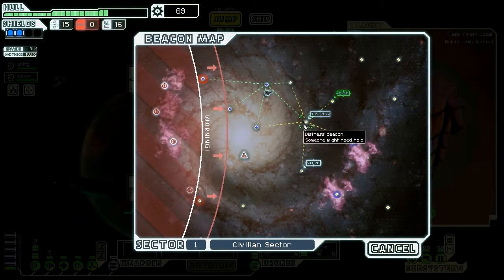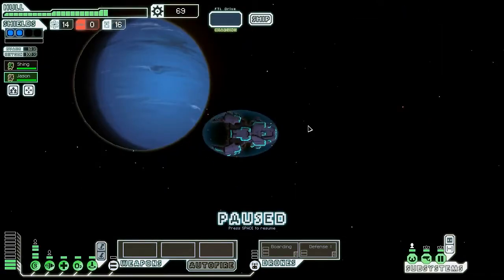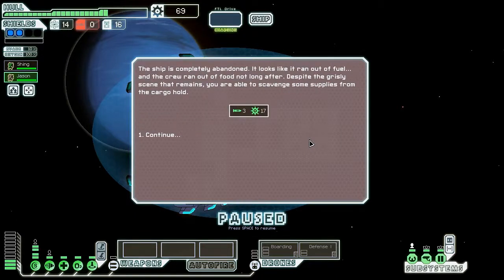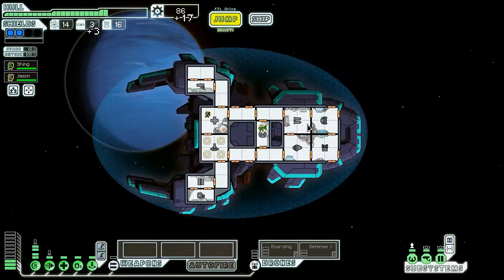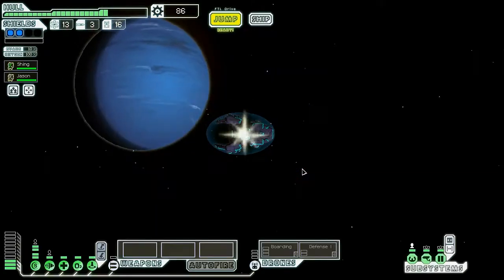I might want to consider going to the store, because systems aren't that important right now — I want to focus on getting some sort of weapon. You have encountered a refugee ship drifting in space, it looks as if it was fleeing the rebel advance. We didn't lose anyone, and we got some good stuff from here. Let's go to the store and see what we can find.